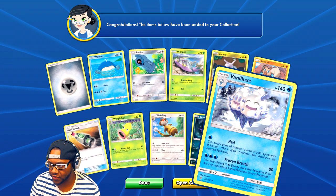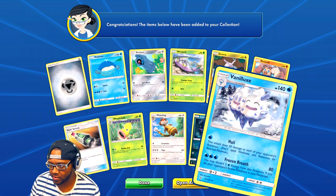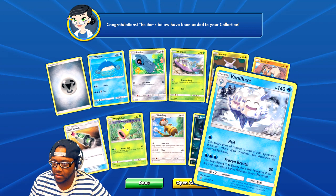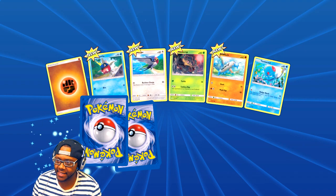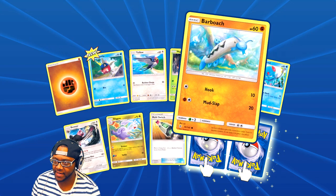He has 140 HP. His attack does 20 damage to each of your opponent's Pokemon and does not apply weakness or resistance — so it just hits everybody for 20 damage with one energy! I like that, that's pretty good. I don't have the other form of it — Vanilluxe I think is his name — but I don't have the previous form yet.